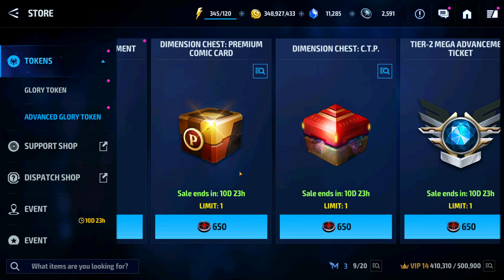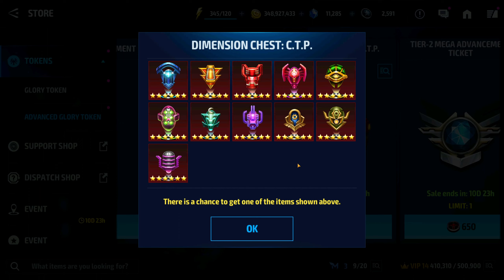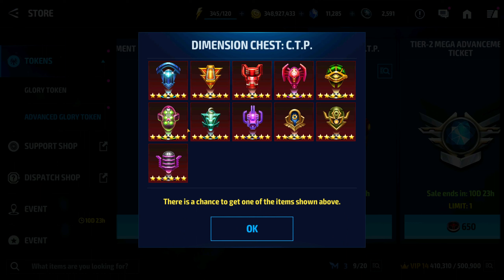You're probably going to want to purchase the dimension chest to get the premium comic cards, because if you don't have a comic card roster, that's going to enable you to complete some higher-level stages of events. These cards are pretty much central to the game. The thing about the dimension chest is that it's not a selector — it is literally a roll of the dice. So you could end up doing that whole event, paying the 650, and then end up with a CTP of patience refinement or something like that.